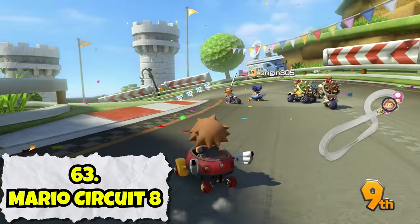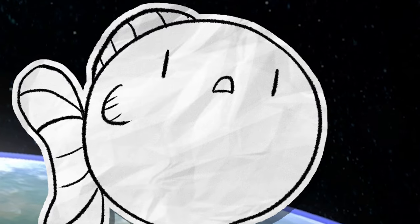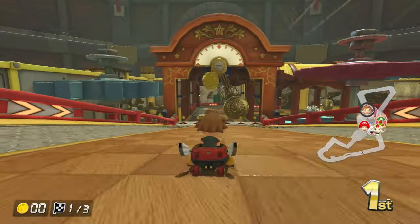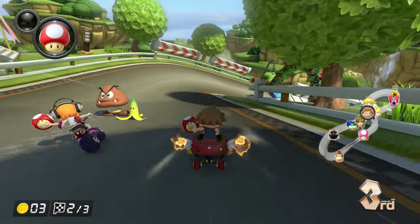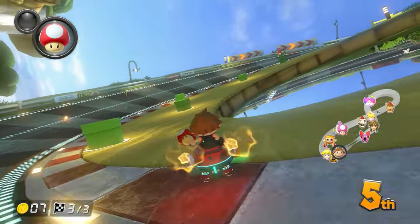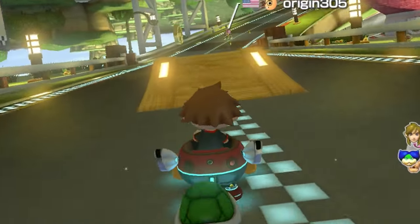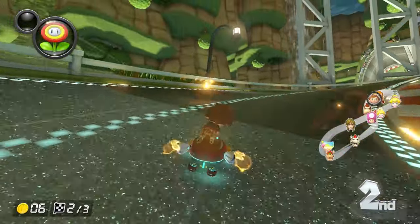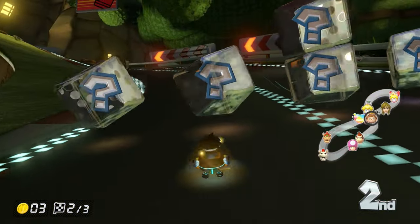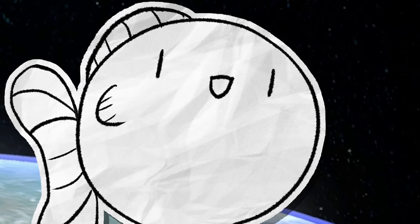Here we are — the best edition of Mario Circuit in the game, and we're still in the bottom third of tracks. This track is pretty simple, just being a giant inverted Möbius strip with no shortcuts other than a few chances to cut corners if you have a mushroom. But you spend the entire time in hover mode, so even when you're stuck in the middle of the pack, you're pretty much always getting little boosts bumping off of each other, which makes this a really fun course when things are competitive. Pretty simple though — nothing too special in the end.